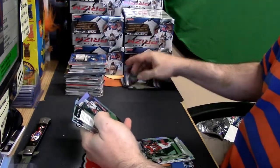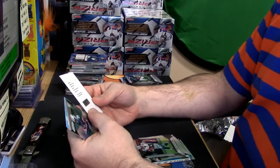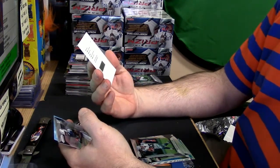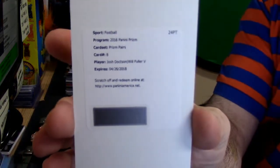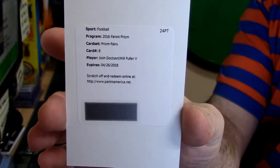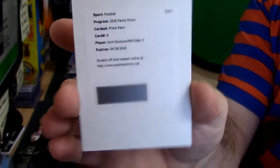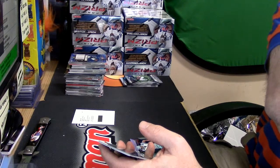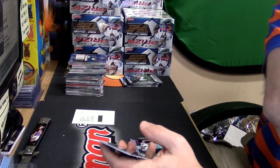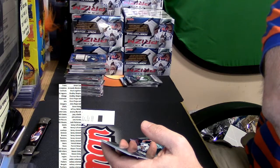Terrence Williams refractor — dear value collector — we're gonna have to random this one. Prism pairs dual — it is Josh Doxson and Will Fuller, so it's Redskins and Titans. Oh god damn it, just as I thought I had everything. Seems like I forget to do something every single time.